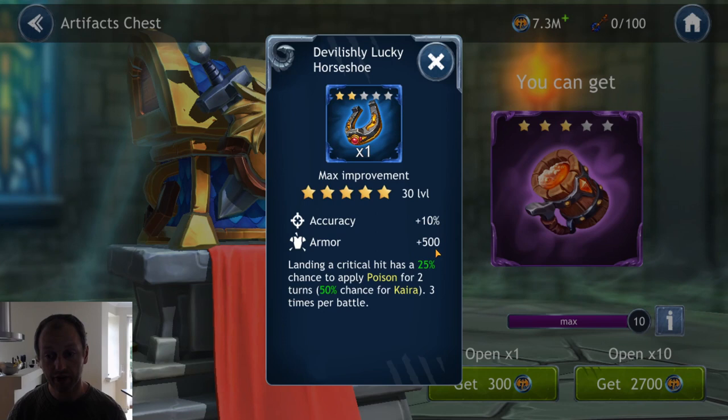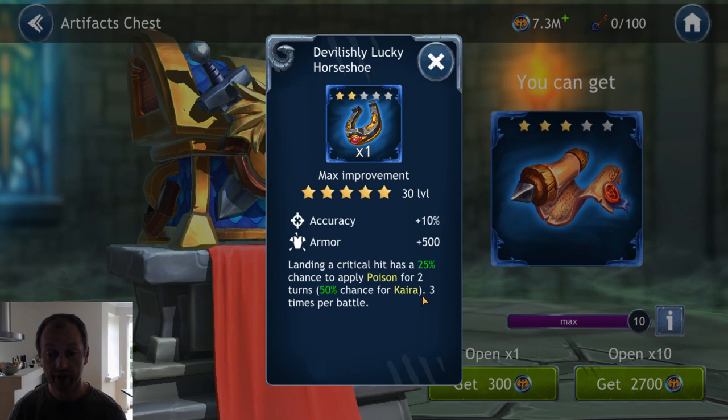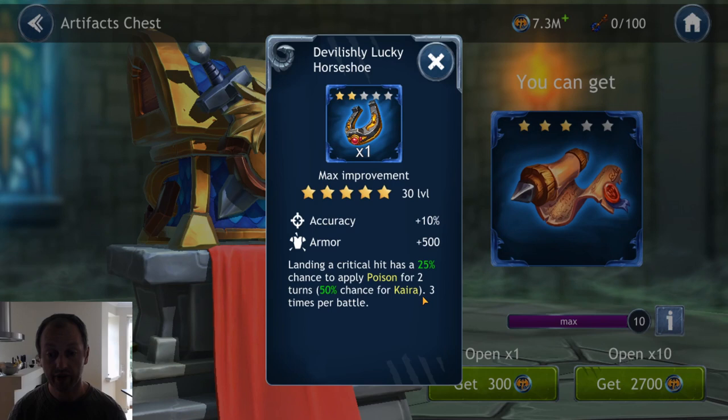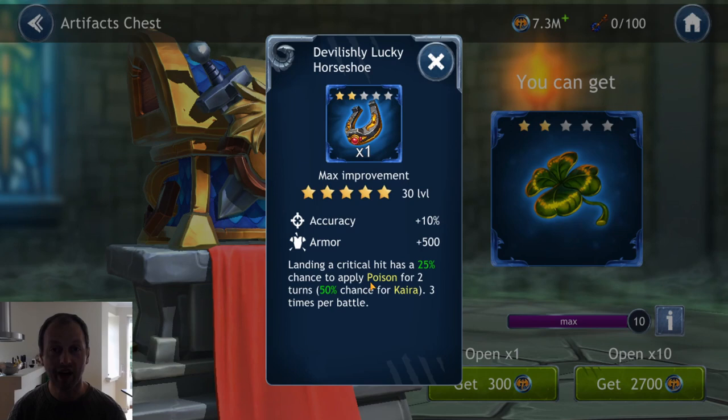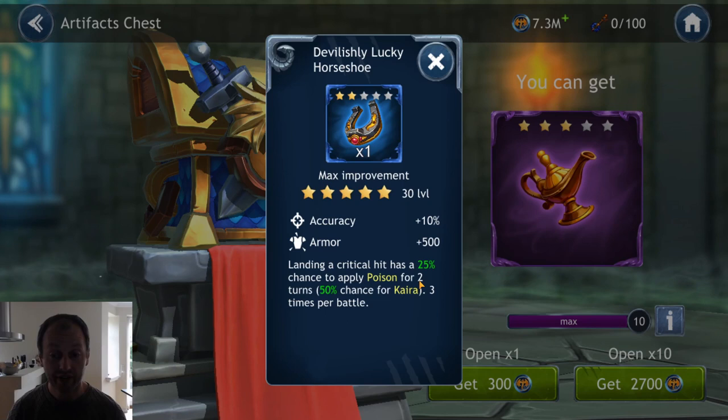Let's try a different one: accuracy 10%, armor 500 flat. Landing a critical hit has a 25% chance to apply poison for two turns — 50% chance for Kyra — can be used three times per battle. If you remember Kyra's skill set, she benefits quite a lot from getting poison on enemies, which is why she teams up well with Venomate. But giving her a chance to apply poison as well for two turns — that's pretty strong actually.